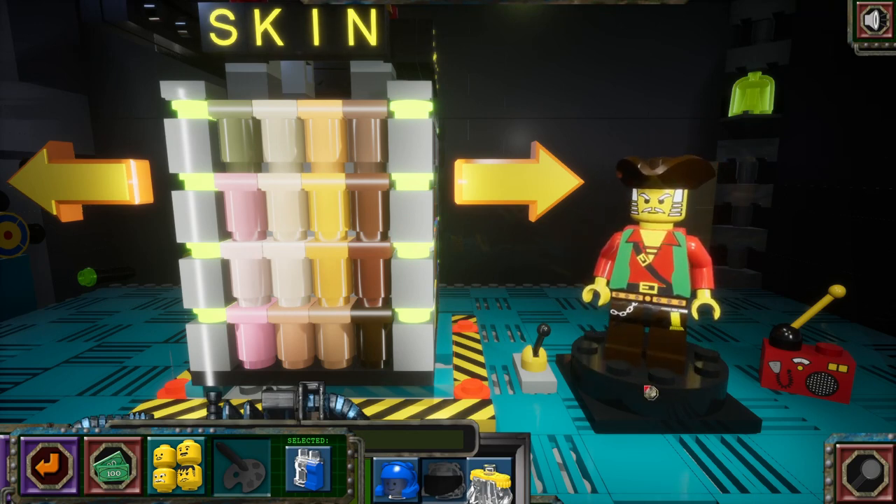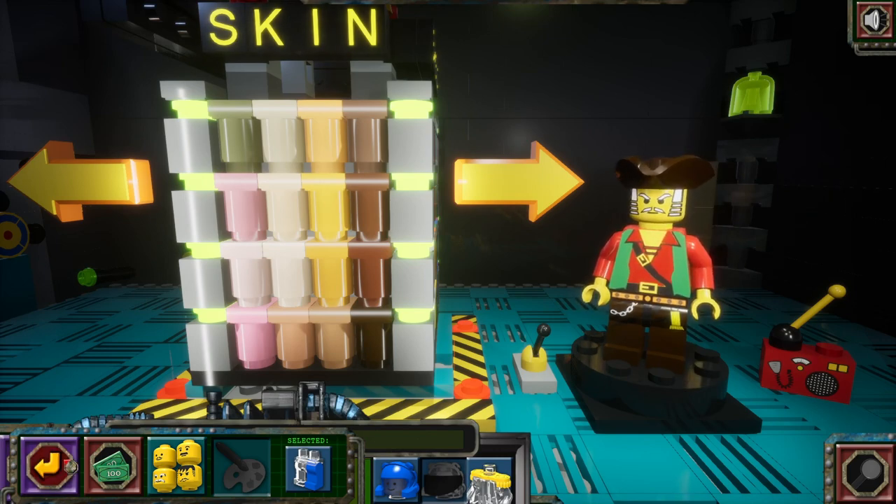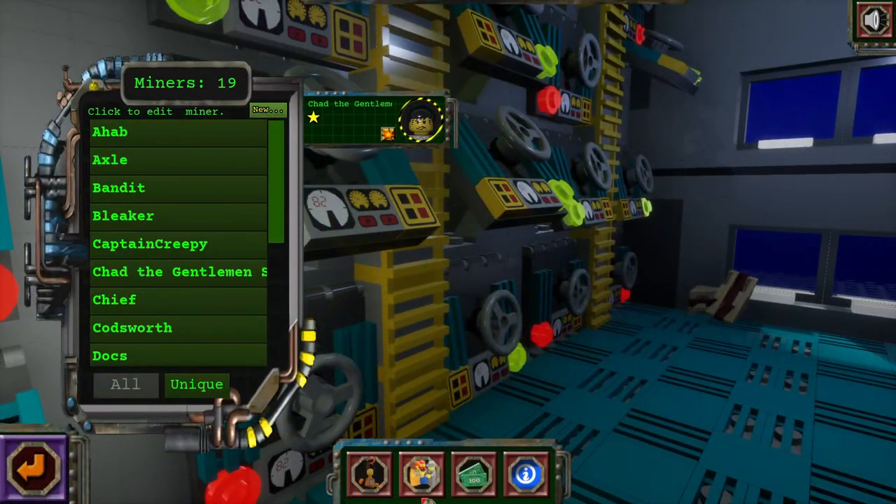I gave him the lovely red shirt so that bad guys can't see him bleed, and the lovely brown pants so bad guys can't see him... I'm not gonna finish that one.